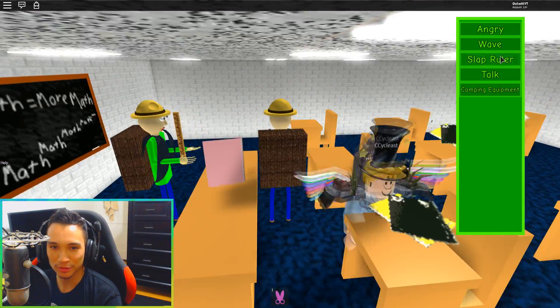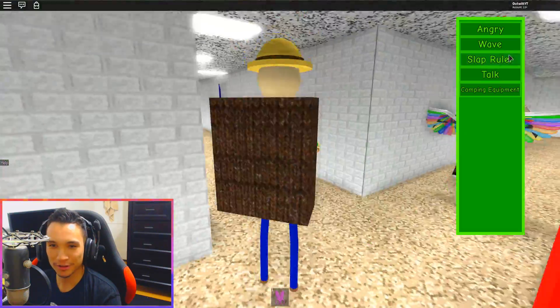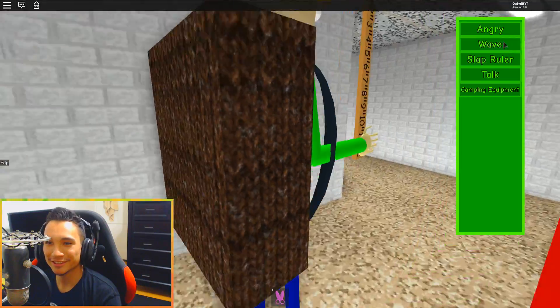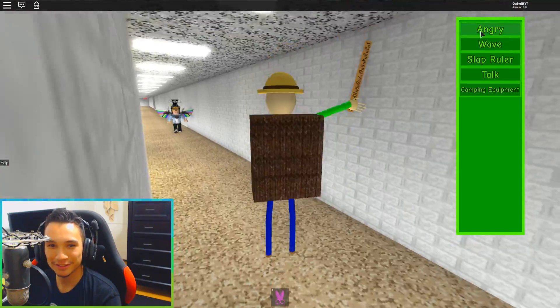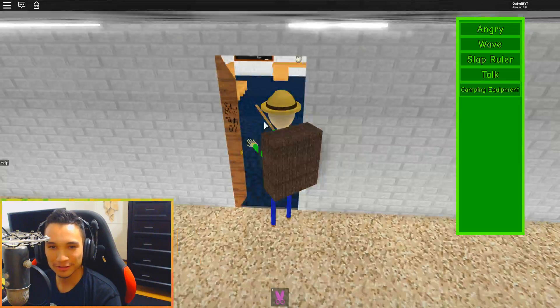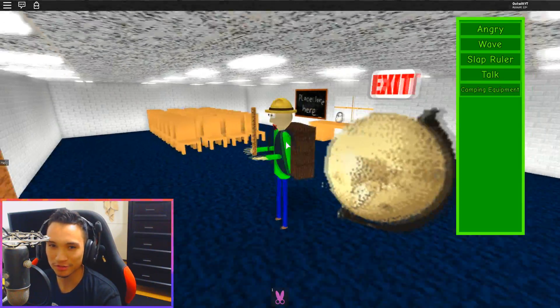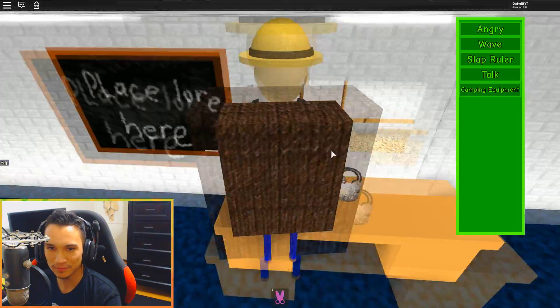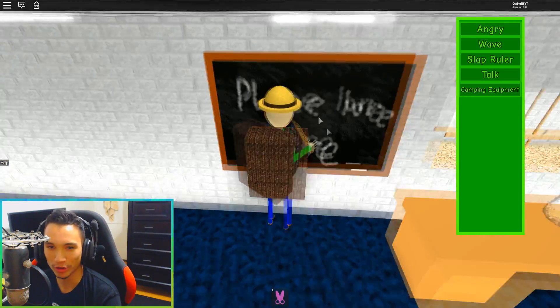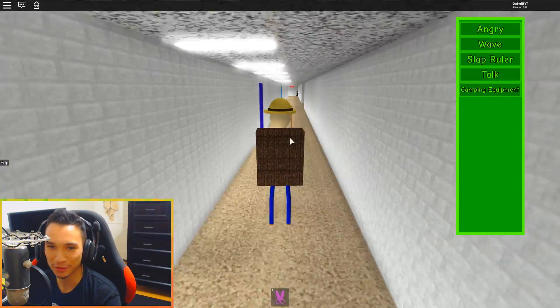I think this guy is trying to get some extra credit, Baldi. You got to hook him up. He stood here after class. Everybody is gone but this dude. Let's see, can we slap him with the ruler? Hey, you get back here. Let's go camping. Alright, so it says school faculty only. Do we get any special perks from coming into this room? It says place lore here. Unfortunately, we don't have any lore right now so we're gonna have to keep moving.